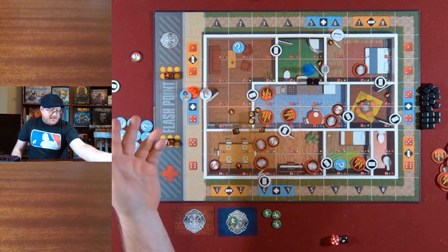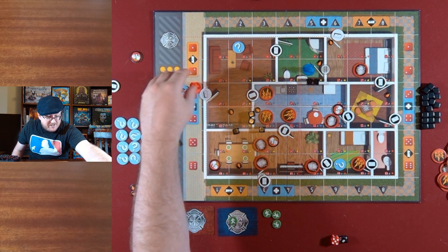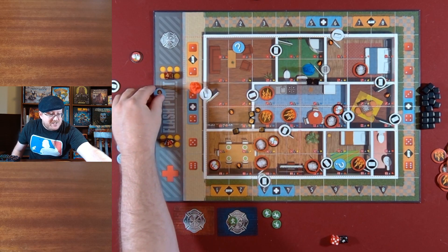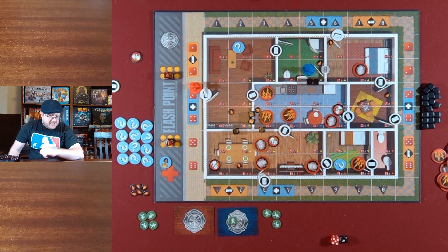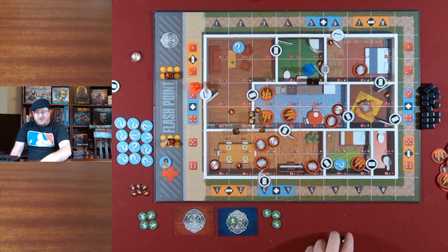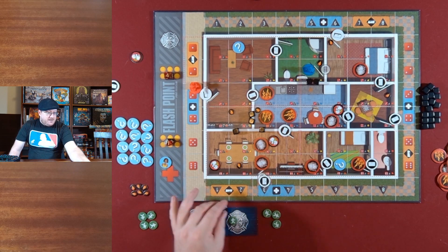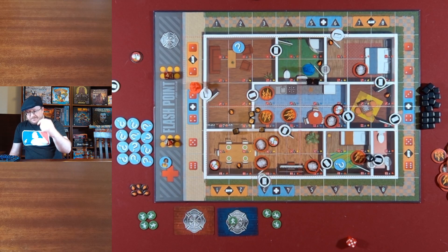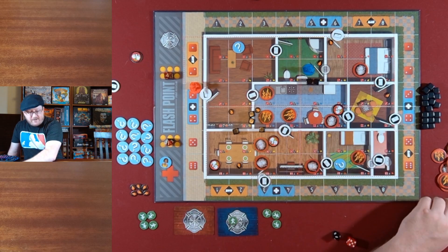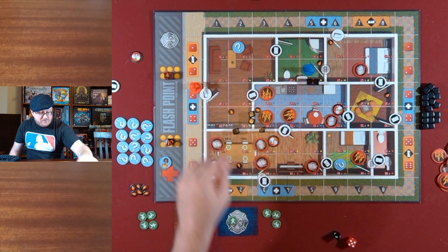Blue's fire roll: red six, black three. Now it's red's turn — nothing has changed about the plan. Let's get that victim out: two and four. That actually is an ambulance square, but just getting outside, we have saved our first victim. That was all of his action points. We need to replenish points of interest, but first we do his fire roll: black one, red five — that's smoke in that room. Now we replenish points of interest — we take a new one and add it to the board.